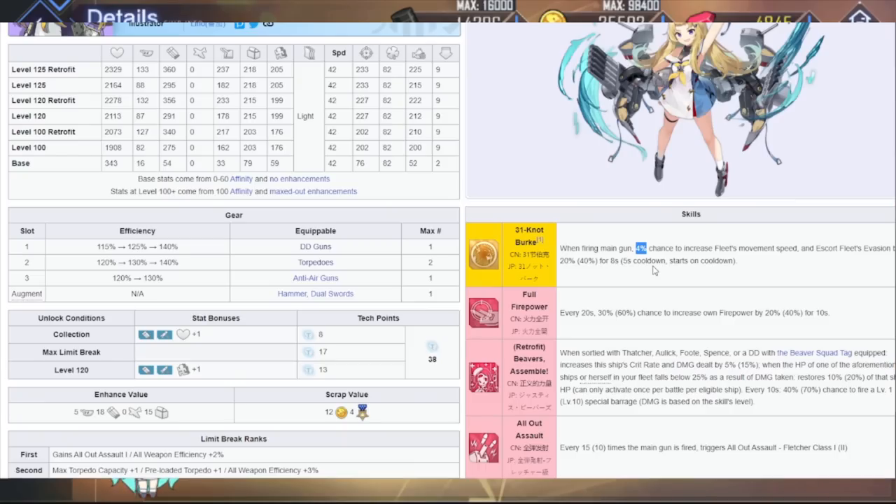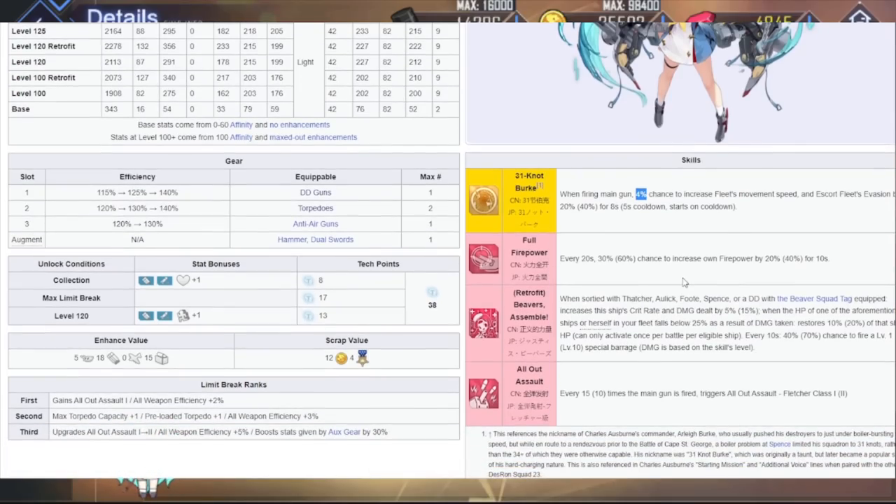Even though this buff is really good, it's such a small percentage chance. This 4% — we're in gacha rates right now. This is lower than SSR rates in Azur Lane; we're close to the general gacha SSR five-star rates of like 2-3%. If this was like 10%, it would be really, really good. But 4% is just so tiny. This is Ranger-tier RNG. This is probably the reason why I never use Charles Osborne — most of her kit is just so RNG.